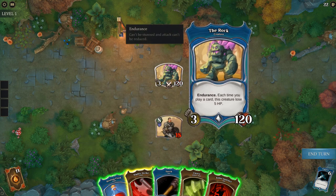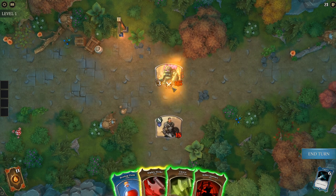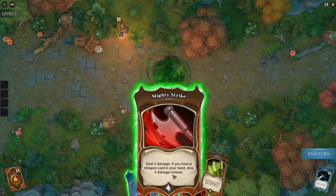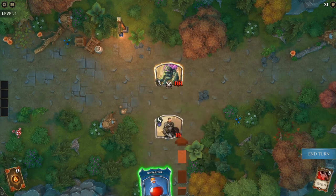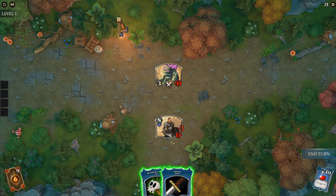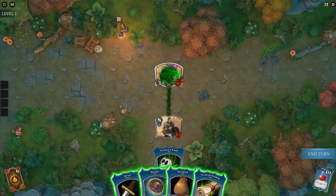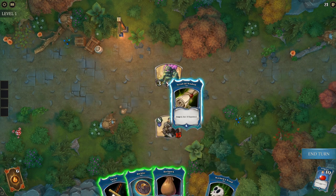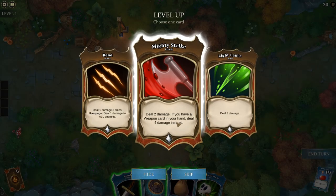Each time you play a card this creature loses 5 HP — wow. So we'll start with the torch to lower its attack, then Cleave, then Mighty Strike, then Killer Instinct. It'll hit me for 3, I'll let it. I picked up the Warlock's Wand — let me try playing it. Can I play it again? No. Okay, so you can only use it once per turn. That's fine — it's still a very good card.